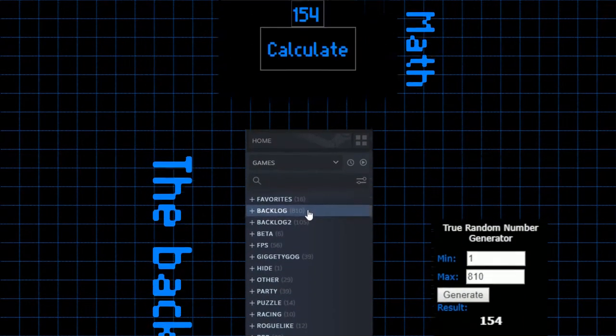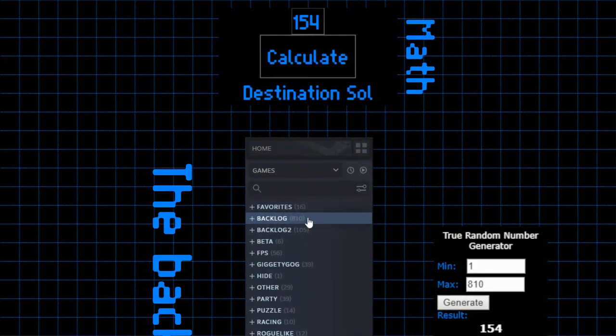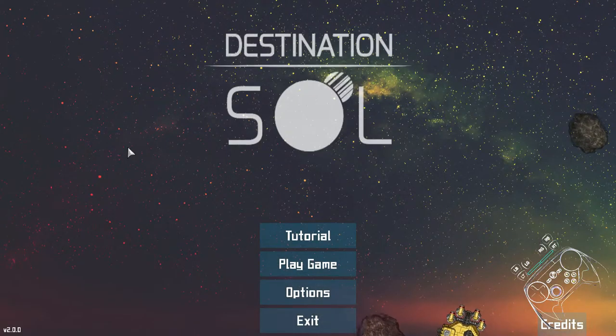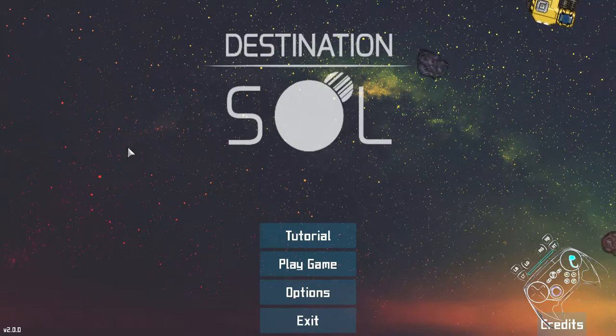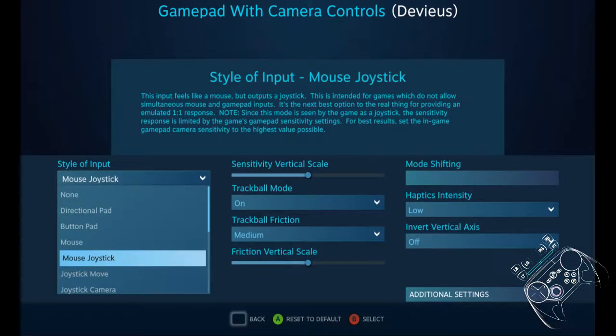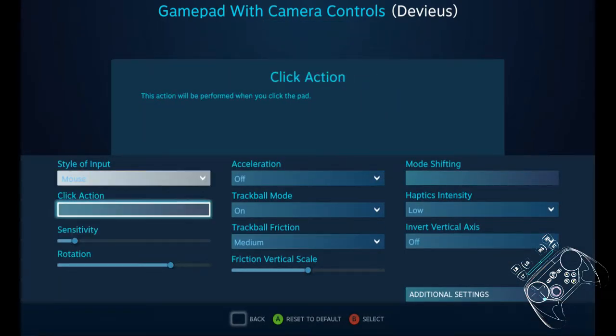Welcome to my Backlog, where I use a random number generator and my Steam controller to play through my backlog. This is Destination Sol, and the game is not entirely finished, which is interesting because it's been in development since 2015.